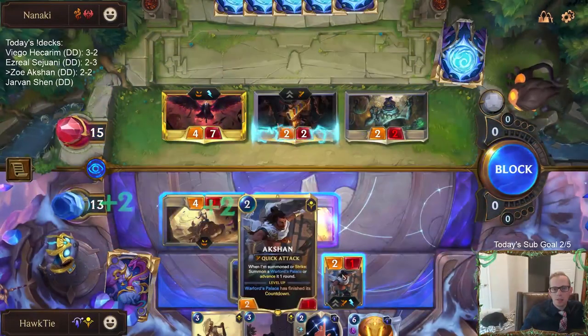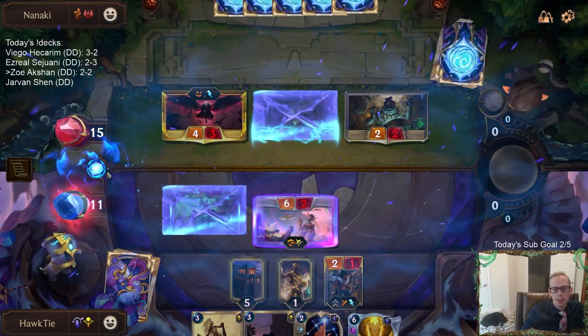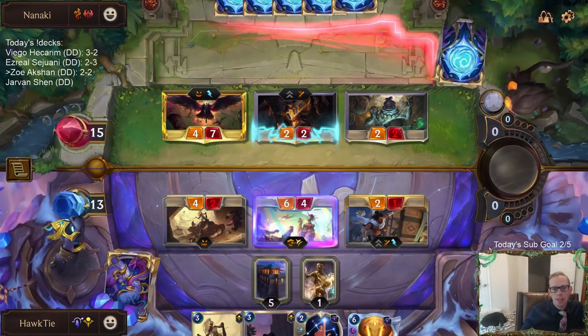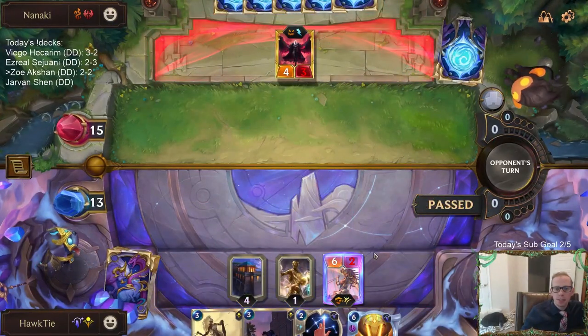I do kind of want to trade Auction in the 2-2 so that they don't have that thing to block my Ruin Runner. This thing just dies so easily — 1 health. Especially if they're having their Twisted Fate die like that, that kind of means maybe another Twisted Fate enhance.